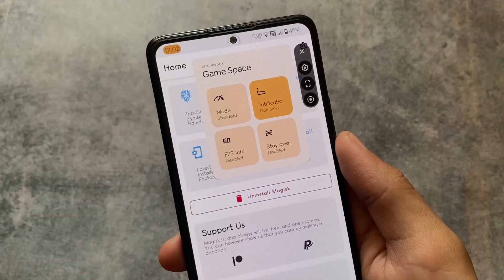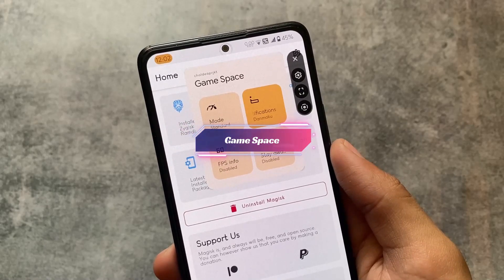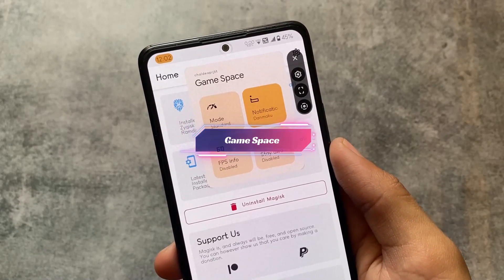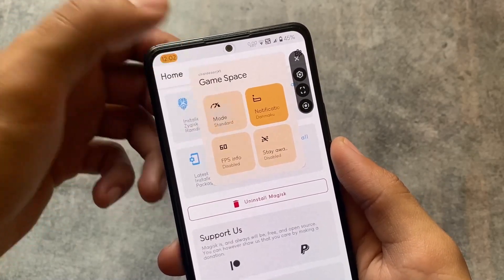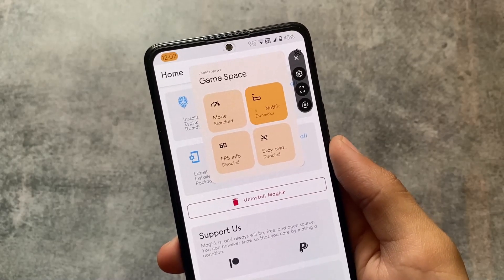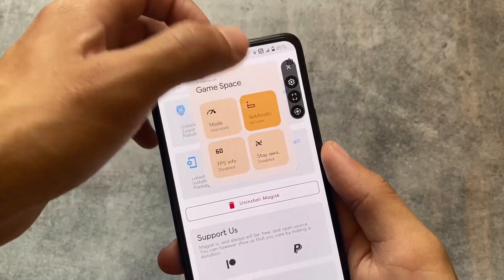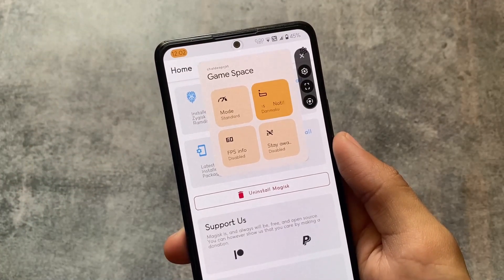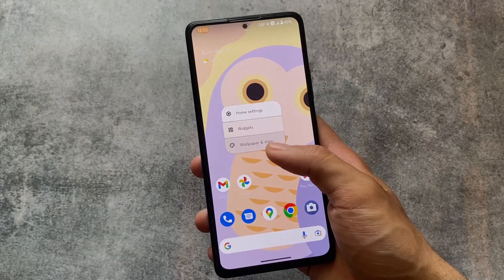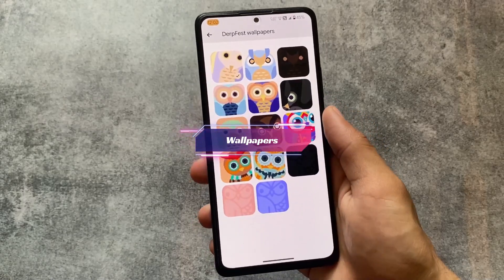Moving on to the game space options, you'll notice a new UI. To be honest, it's not better than Evolution X OS — in Evolution X there are many more features, whereas here only a few things are present. If you play games you'll look into these things. I don't play games much so I'm not entirely sure, but this game space is not bad.